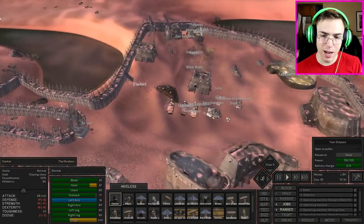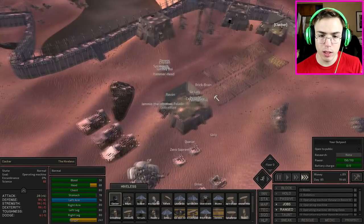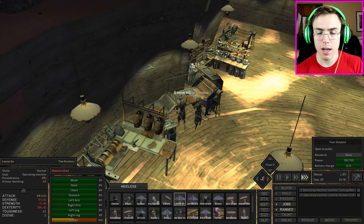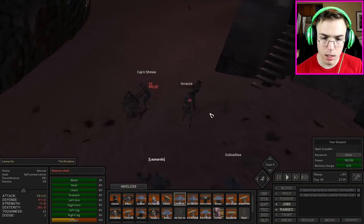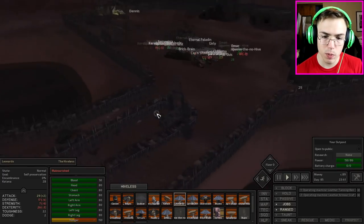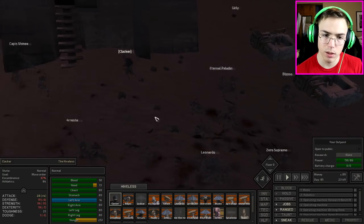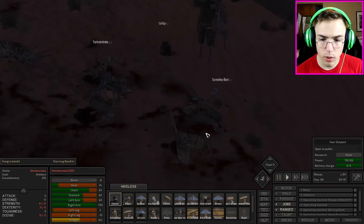If food is gonna be this expensive we really need to start producing our own. Leonardo has reached 60 in armor smithing — so I believe it's either gonna be standard grade or high grade. Oh, we're under attack. This was very sneaky on these people's parts — we left our gate wide open and nobody was manning any crossbows. Can Clacker go into sneak mode mid-battle? That would be great so we can knock these people out.